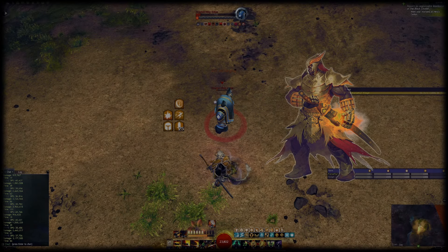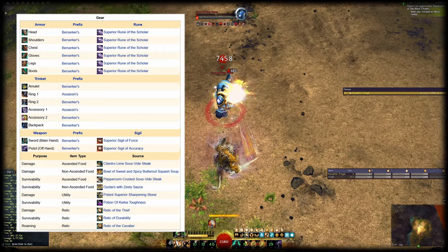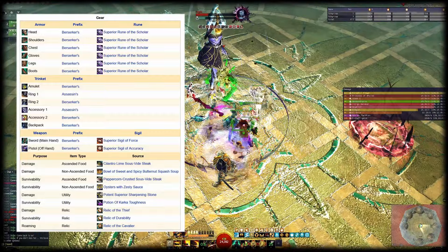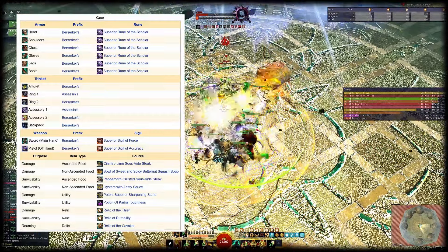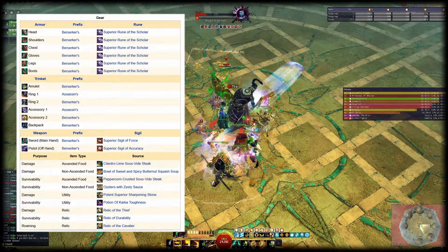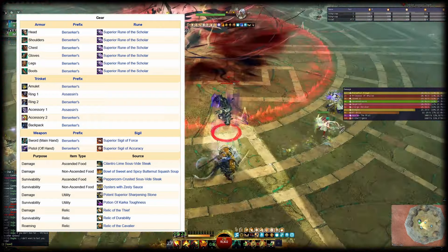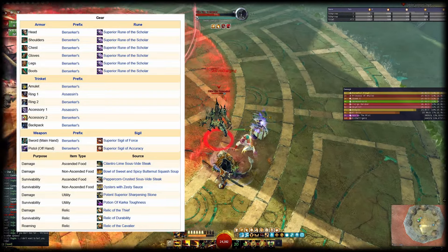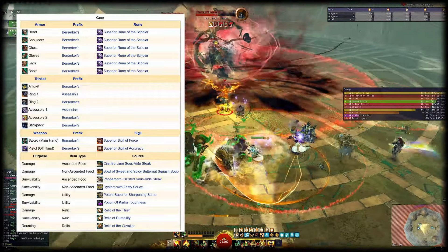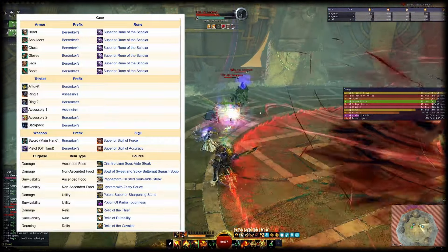Since Bladesworn does not include a native crit chance increase, we have to obtain some critical chance elsewhere. That's why we're going to use a mix of Berserker's and Assassin's in terms of gear prefix. I chose gear that is convenient for swapping between Bladesworn, Berserker, and Spellbreaker because they all include different levels of crit chance. It's important that you reach 75% critical chance in the hero panel — the remaining 25% will come from Fury. On Bladesworn it is very important to have 100% critical chance because as soon as a hit of Dragon Trigger does not critically strike, you will notice it. If you only have exotic gear, you will probably need to add another Assassin's piece. The sigils on the weapons are Force and Accuracy and the Relic of Choice is the Relic of the Thief.